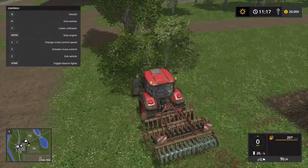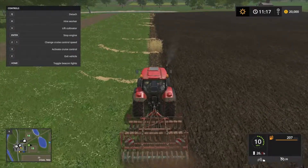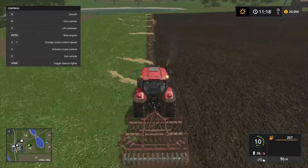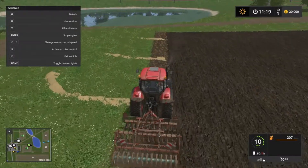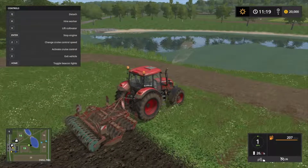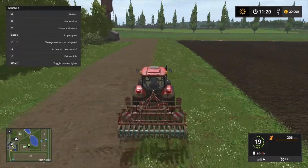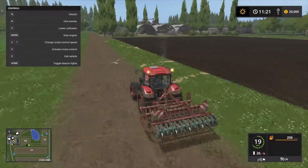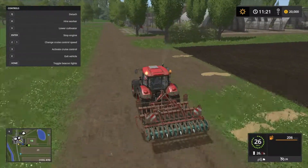Alright, so we're coming up to our final strip on the cultivating here. We're able to grab the remainder of it and cultivate the entire field. Alright, so I'm going to go put the cultivator over in storage, and then I'm going to get equipment that will allow me to clean this up here. There's a little bit of excess, so we'll worry about that through the next episode.